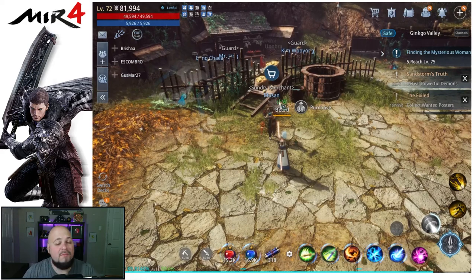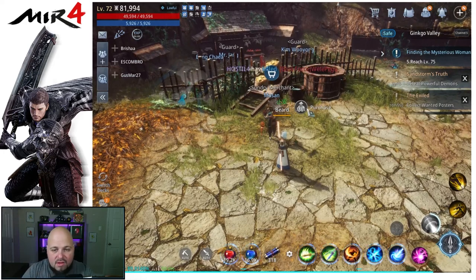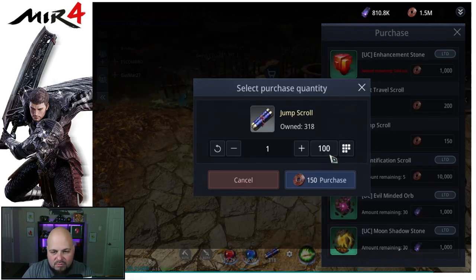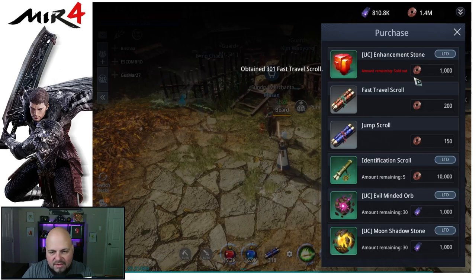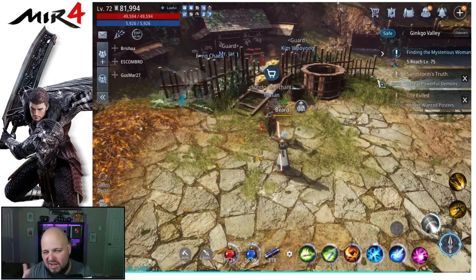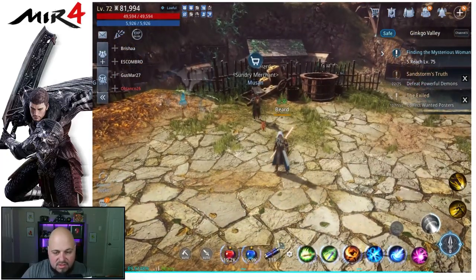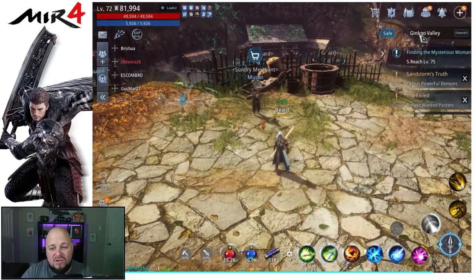Anyway, these scrolls can be purchased from the sundry merchant. I usually grab a bunch of enhancement stones here too. I'll go ahead and buy a couple more fast travel scrolls — I'll talk about why I have so many a little bit later. That's the jump scroll covered; now let's talk about the fast travel scroll.